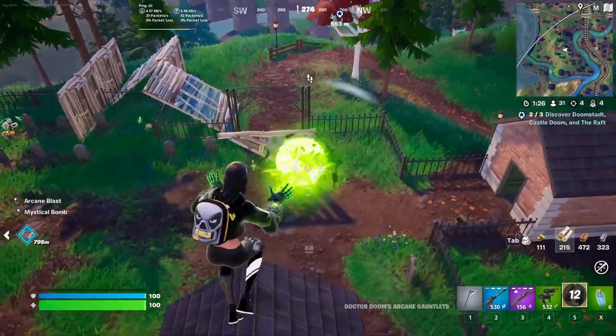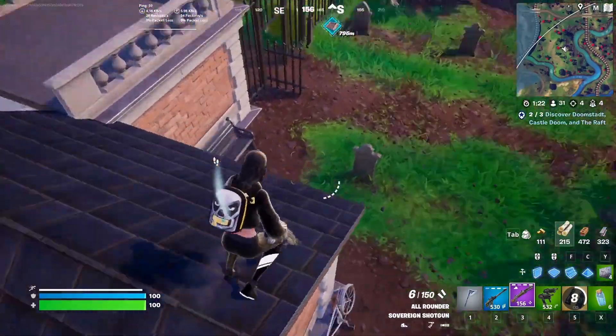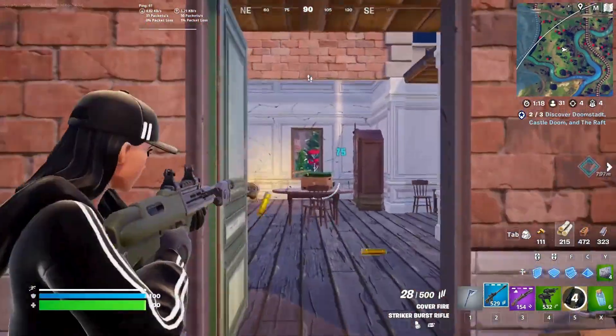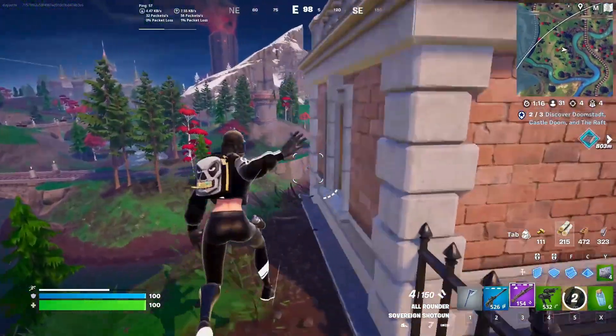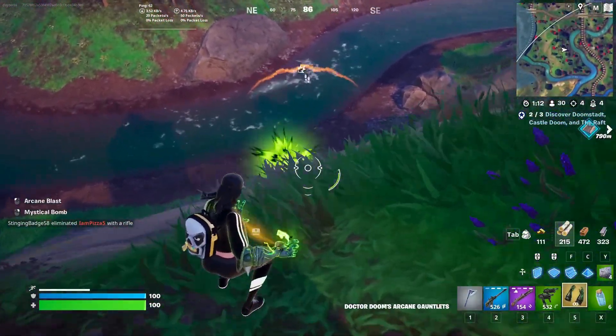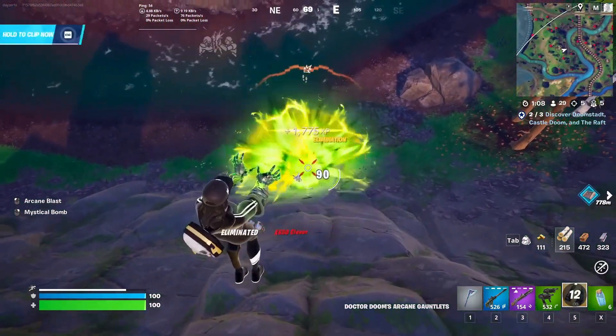We also have the striker burst rifle, combat assault rifle, hyper SMG, shockwave grenades, armored walls, and chug splash returning as unvaulted items. We also got three new points of interest.